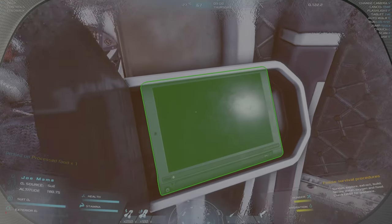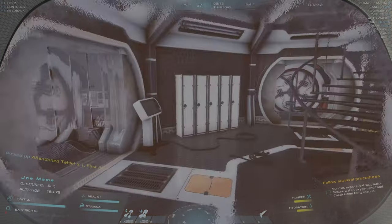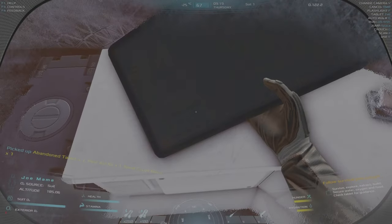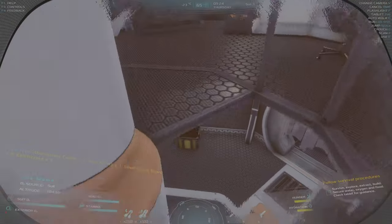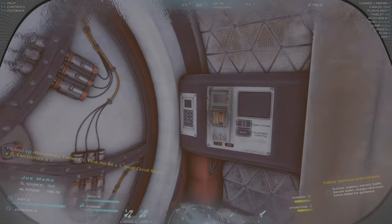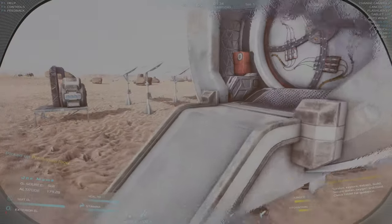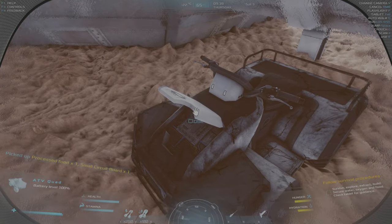We don't have much time to be messing around. There's a tablet, a first aid kit — wish it was food. We don't need rocket fuel. Small circuit — let's run upstairs and see if there's any food. There's a tablet. Nope, that was electronics actually. No food. Let's get going — we need to find aluminum ASAP. Ideally you want to get your well up, and then almost immediately get your workshop up because we're going to start growing food pretty quick.